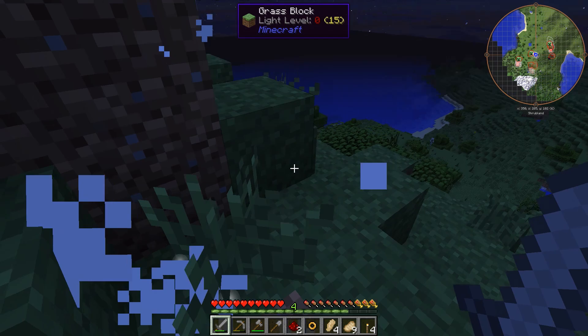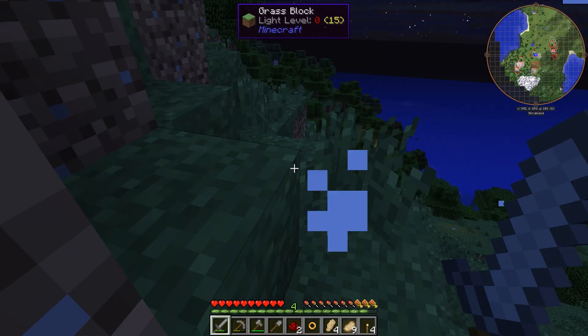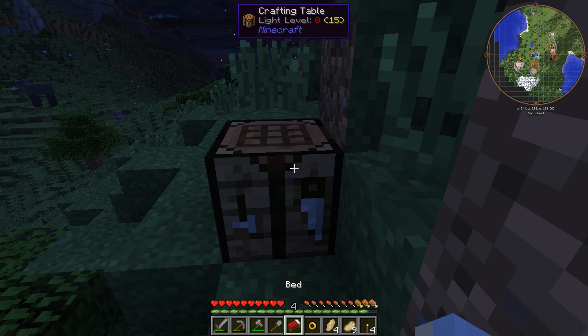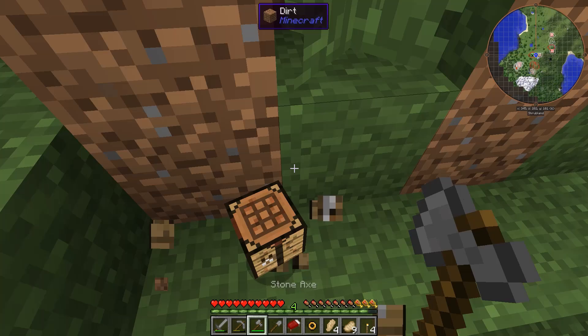Sorry sheep, I'm slaughtering you for your wool. We got three wool. What's this? A mundane lengthening catalyst - I have no idea what that's for, but it sounds fancy. Let's just take a nap to make it morning. Hopefully that creeper I see on the map isn't going to drop on our head and kill us - that would be really unfortunate.